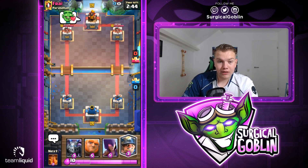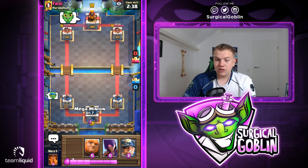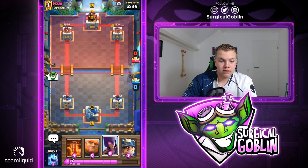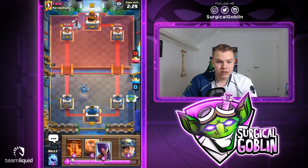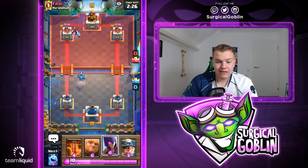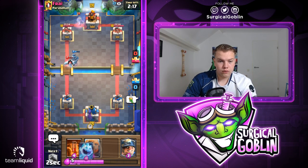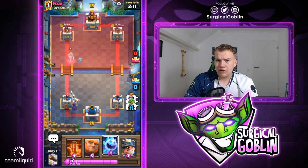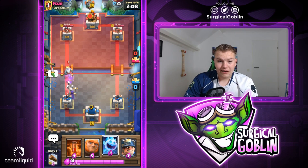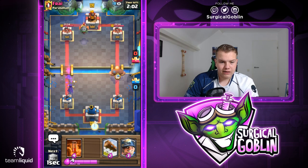We have mega minion, giant, witch, miner, next card is the poison. Looks like this guy isn't really dropping anything - I guess I can just start off with a mega minion. He goes with his ice golem into the same lane, so I'm thinking about going with my witch but I don't want to give him spell value if he has a big spell. Ice golem could mean three musketeers. Looks like he actually has a ghost - could also be bridge spam, like ghost, ice golem, lumberjack. There's his inferno dragon.